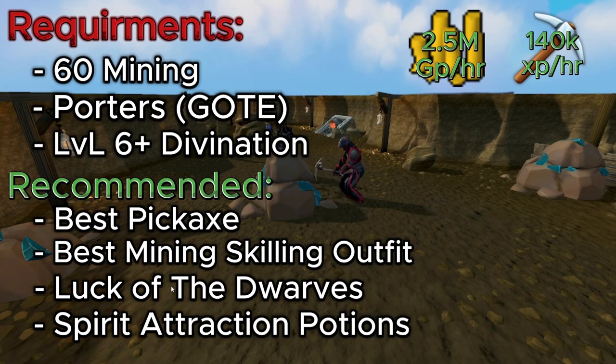For the recommended gear, bring your best pickaxe and your best skilling outfit for Mining. Luck of the Dwarves is a recommendation — it's a high price, but that's for all of the Serene Spirits that are going to be popping up. Spirit Attraction Potions are also recommended. You don't really need them, but they make it truly AFK-able so you don't need to click on your Serene Spirits.